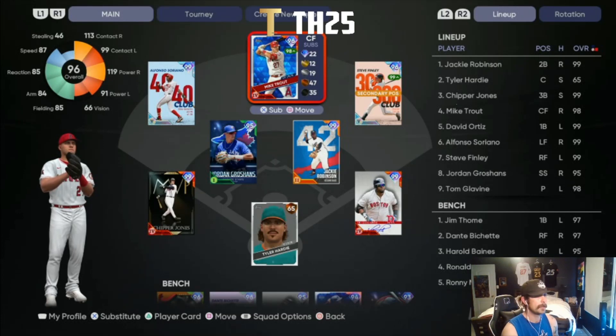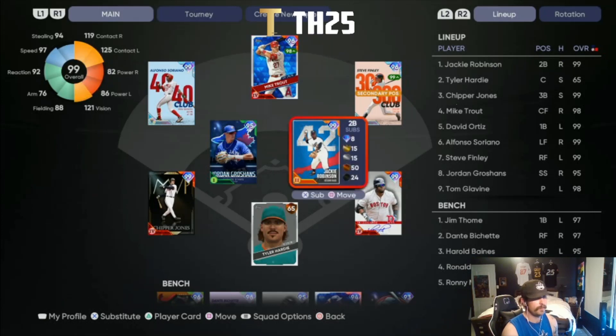Hitting fourth, Mike Trout — again, what is there to say, parallel four. He's even better when playing with Inside Edge, but there's an injury right now that makes him a little worse. Still a five-tool player with everything you could ever want.